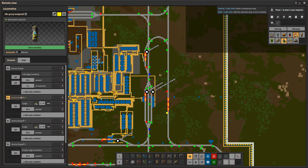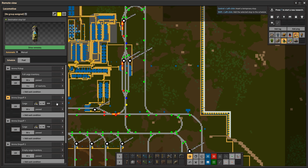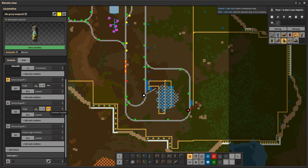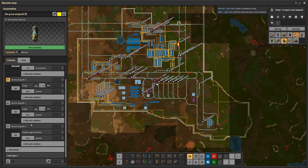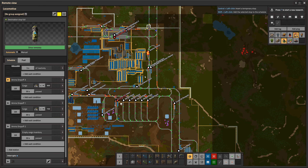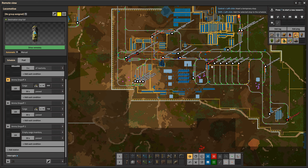For example, we could say: if the train has less than 10 magazines, leave the station. That means when it leaves it will always have at least 9 magazines still in the wagon. Opening back up the train schedule, we can usually load about 700 to 800 ammo into the wagon.